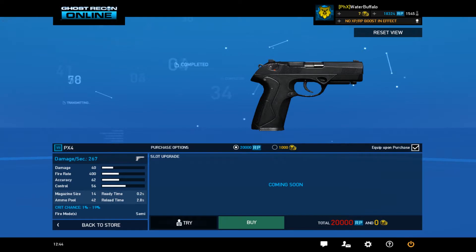Let's just go ahead and get down right to the numbers and get the boring stuff out of the way. Looking at the three most important stats: 40 damage, 400 fire rate for the PX4, and a 14 magazine size with a 42 total pool, giving you 28 in the backup.